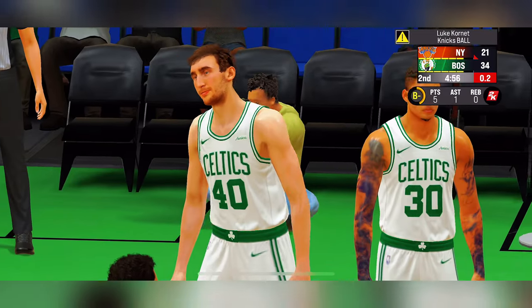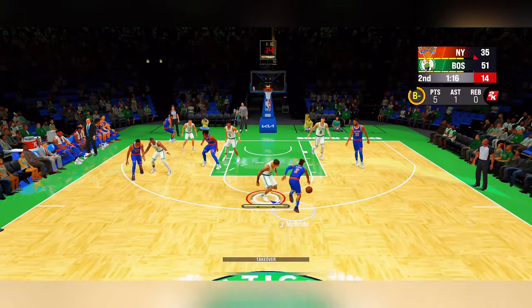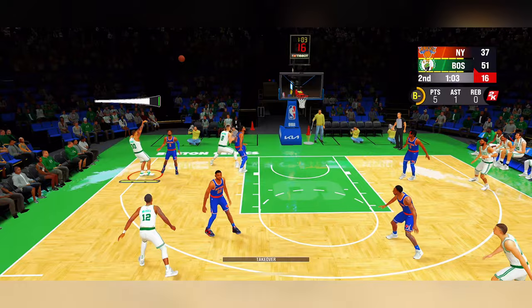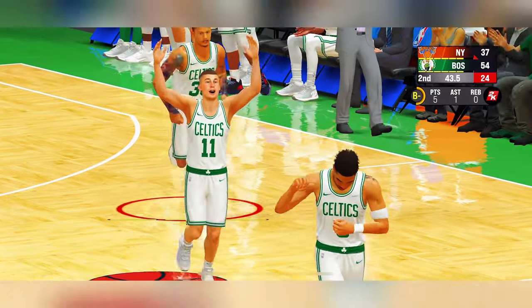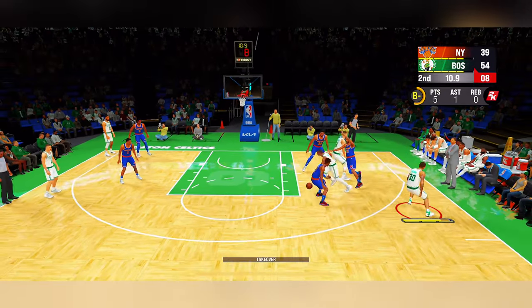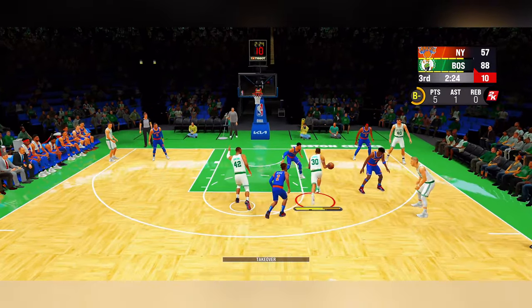Did you see that block? He was swatting that ball out of his hands with pure authority. I got subbed to the bench and put back in with a minute and 30 seconds left. I have no idea why the coach in sports games always does me dirty, especially as a rookie. Here I am trying to attempt a three-pointer — do you see what I mean? The shooting in this mobile version can be broken at times. And look at that mismatch with the CPU — that's one of the things I cannot stand about NBA 2K these days.